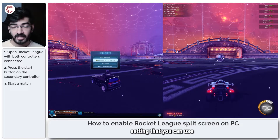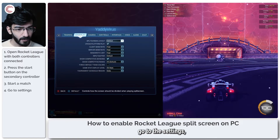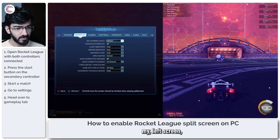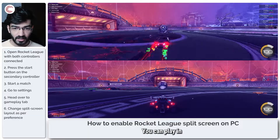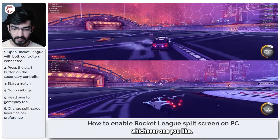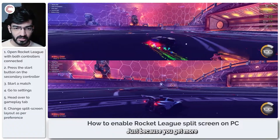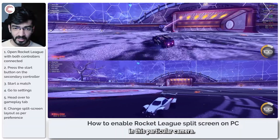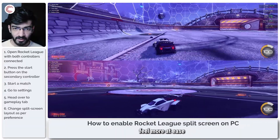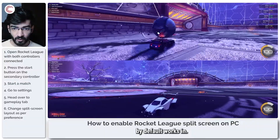One additional setting you can use to enhance your split screen experience is in the settings menu. If you go to the Gameplay tab, on the left side there is an option to change the split screen layout — you can set it to vertical or horizontal, which changes it like this. You can play in whichever one you like. If you're more used to the traditional camera, I'd say play in the horizontal layout, because you get more of that horizontal field of view.